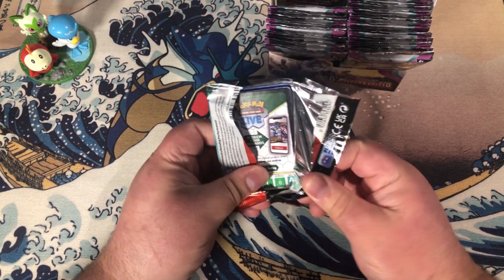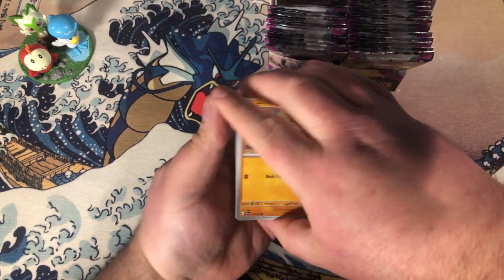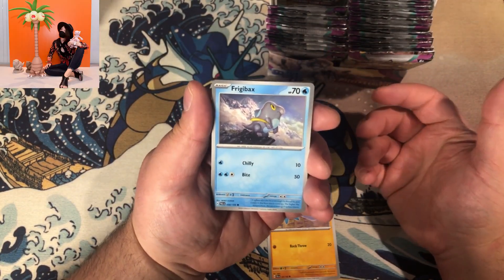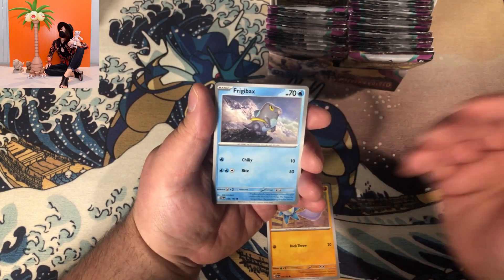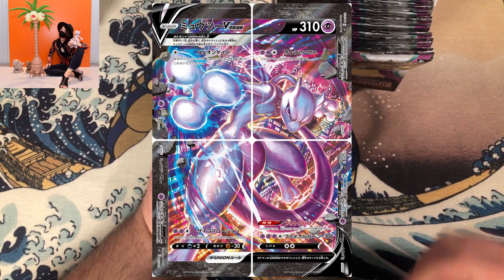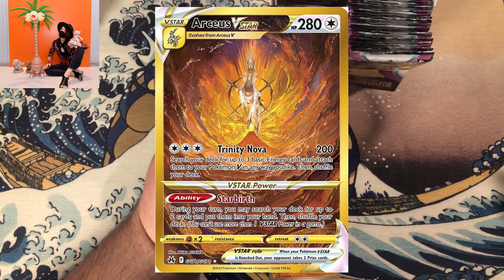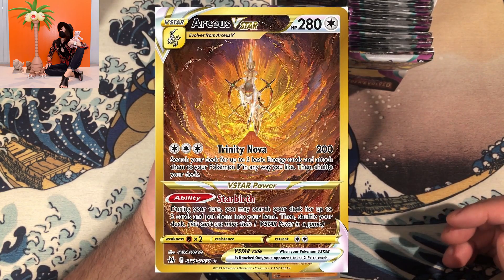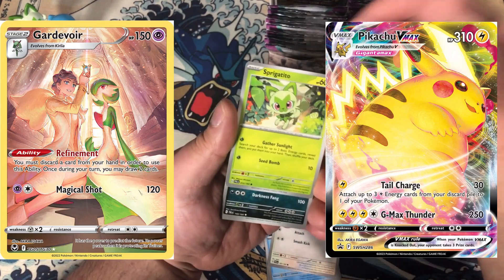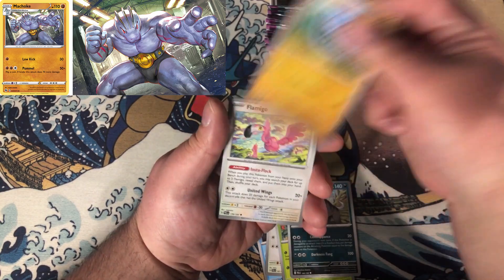Another pack. By the way, this Cetitan is by Akira Agawa. You might have known some of her other work, such as the Mewtwo V-Union that came as a promo in the V-Union boxes, or even the Arceus that is in Crown Zenith. I'll put some other cards of hers on the screen — one of my favorites is the Machoke from Champion's Path.